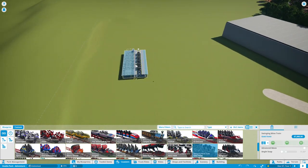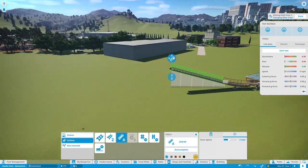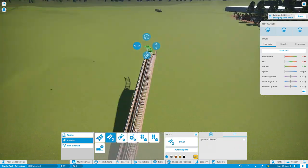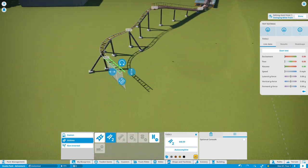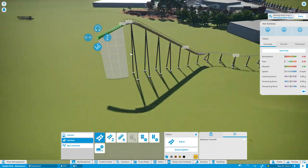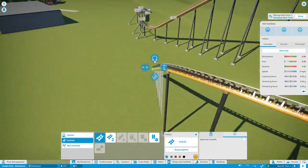Welcome back everybody to Top Tier Studios. This is episode 25 and we are in the last section of the park — this is going to be the last themed zone. After this we are going to be done with the park. I'm anticipating this is going to last about the course of this episode and next episode, and then afterwards we are going to head to our live stream finale and say goodbye to this park.